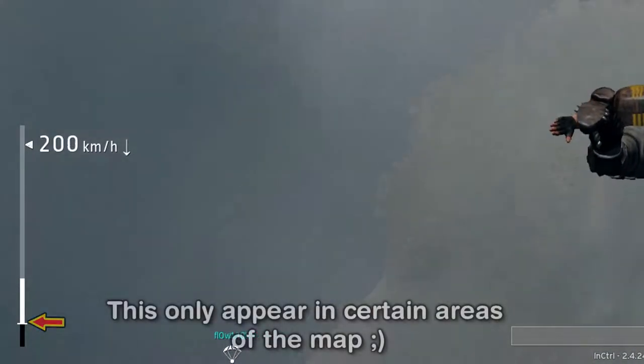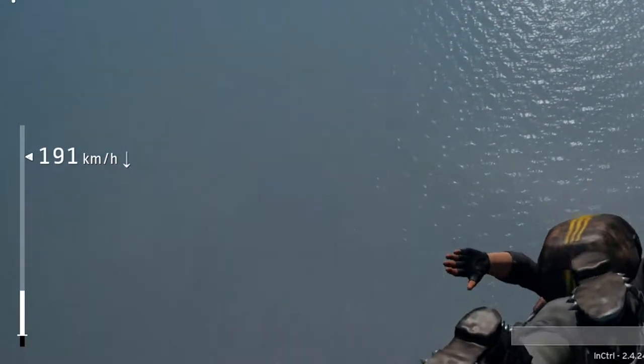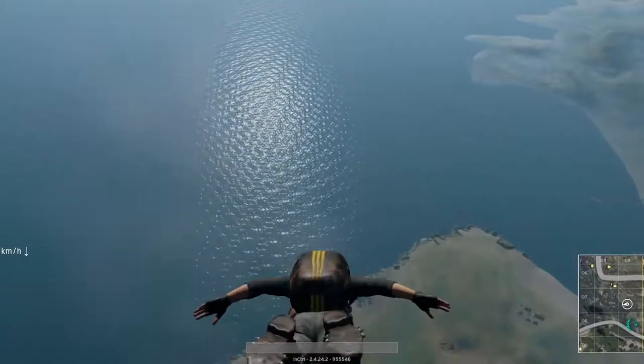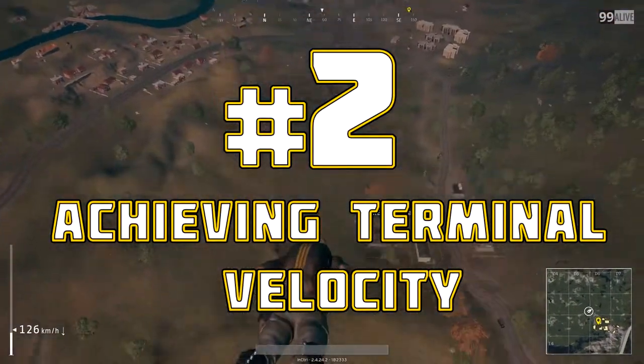If you continue to free fall on this location your parachute will be deployed sooner. Tip number two: terminal velocity.